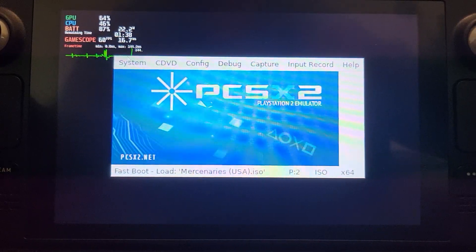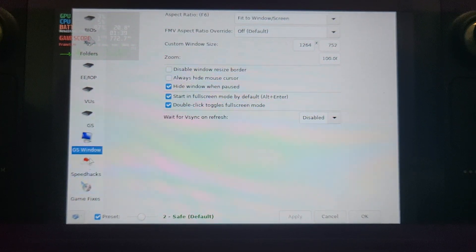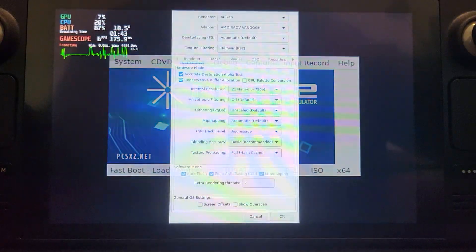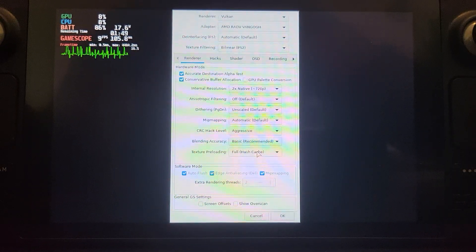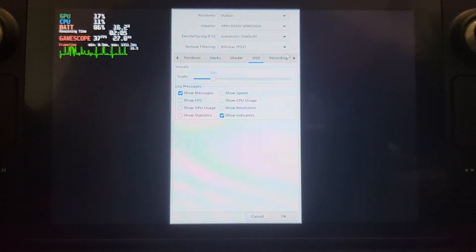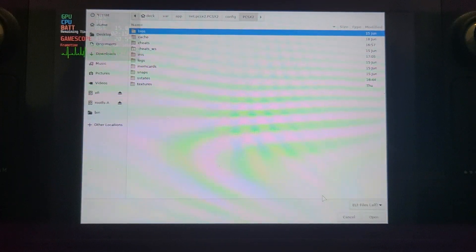I'll show you all the settings so you can see them. In the main settings, those are the key ones — nothing in game fixes that I've changed from the default. In graphic settings we have 2x native. The only change from the setup video is texture preloading, changing it from none to full hash cache. Those are the hacks and shader settings. Make sure you've got enable cheats turned on, otherwise you won't be able to use the patch.